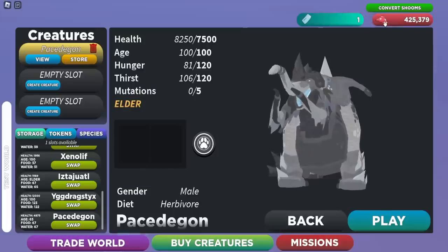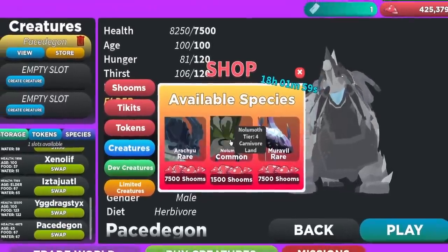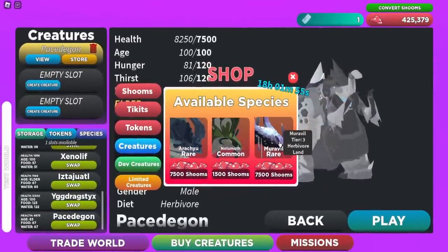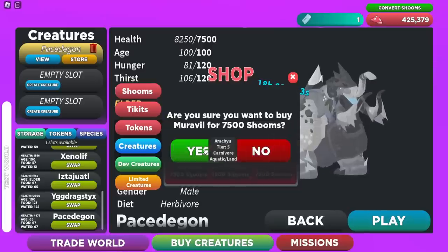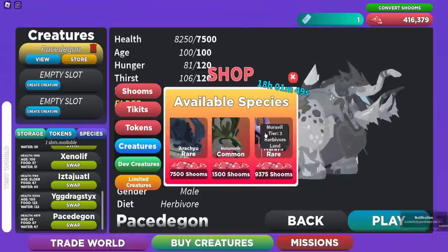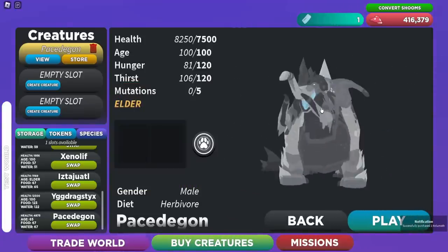To get two of the new creatures, click on your mushrooms and go to Limited Creatures. The Nolumif and the Muraville are both inside the rotation store — you just have to buy them for mushrooms. The Muraville is quite expensive, but the Nolumif is only 1,500 mushrooms.